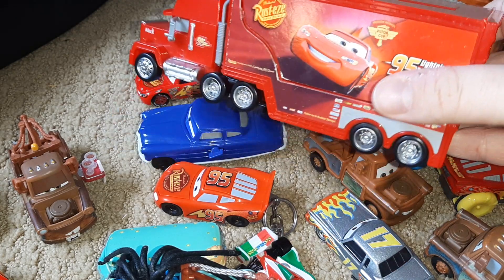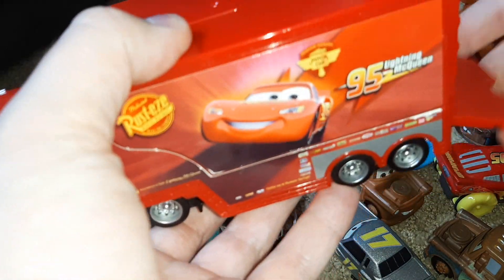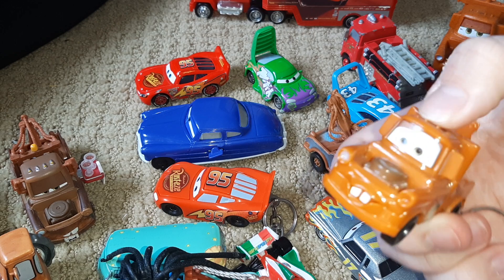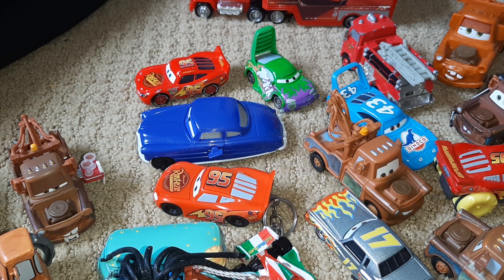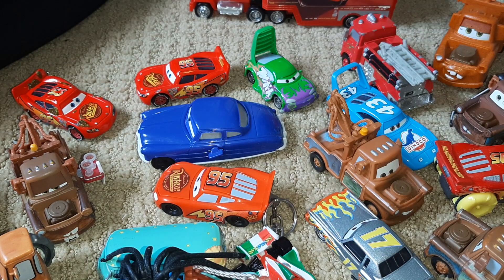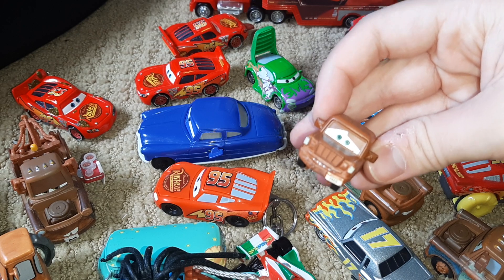Here's Mac — you can actually fit a Lightning McQueen in here. You take this off, put in a regular Lightning McQueen, put it back on, and he actually stays in there. That's cool. Here's a tractor. Here's actually another Mater flashlight. Here is Dinoco, or the King — this one's plastic, the other one's metal. Here is Lightning McQueen when he fell into the cactuses. This is Lightning McQueen when he's missing his tires and he just barely ties with the King and Chick Hicks. This is Fred — I didn't even know I had this one.